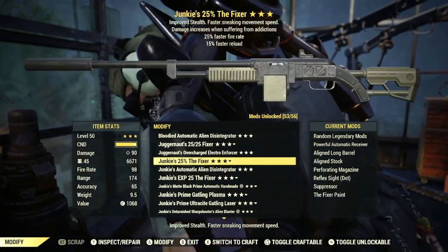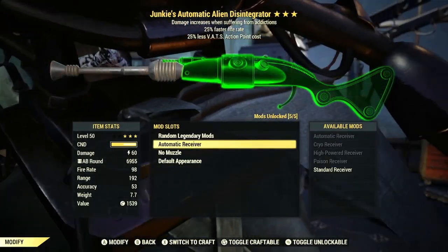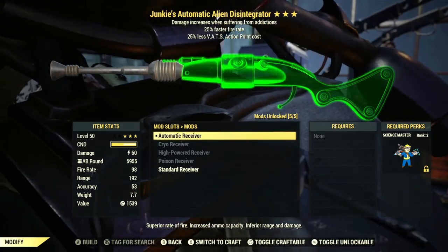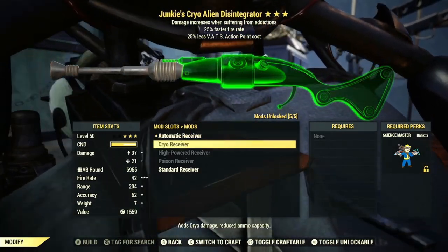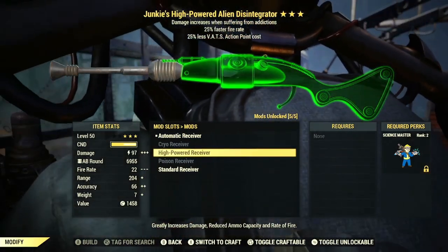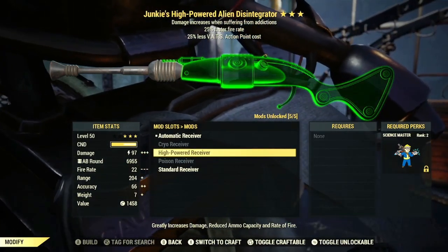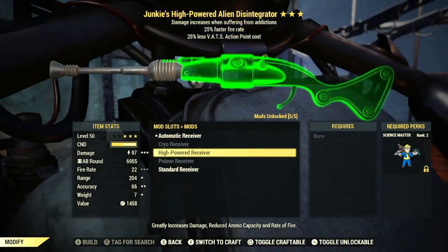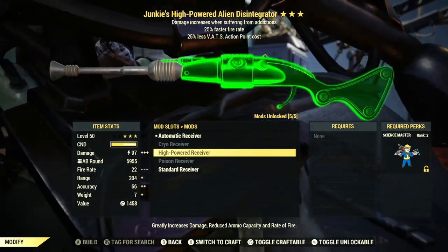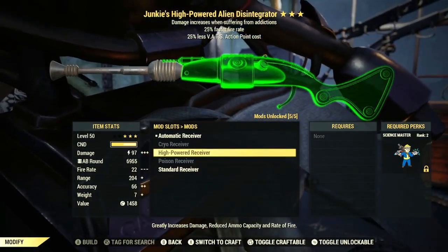First up, we're going to take a look at the Junkies Alien Disintegrator. With the mods you can obtain with this weapon, you can obviously get the Automatic Receiver, the Cryo Receiver which will add cryo damage, and the High Powered Receiver which will essentially turn the rate of fire into a single-shot weapon. If you want to go for the automatic version, you can go with Commando perk cards.